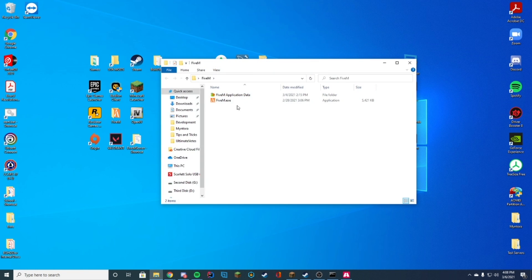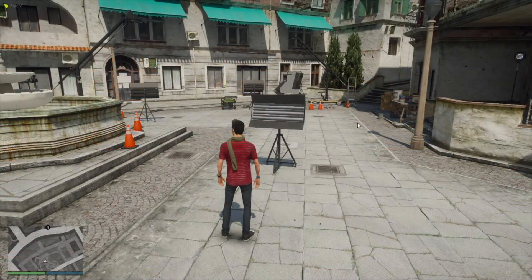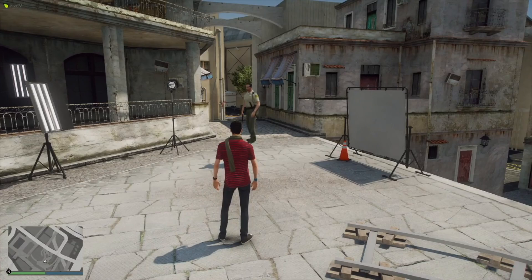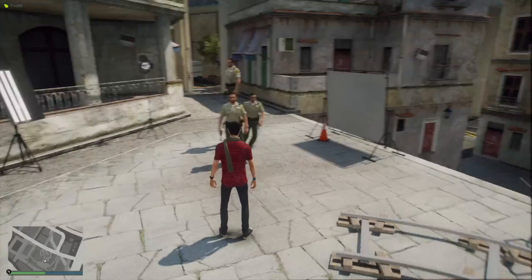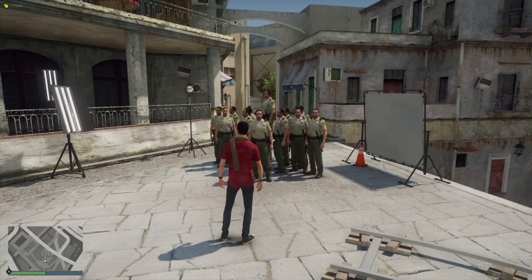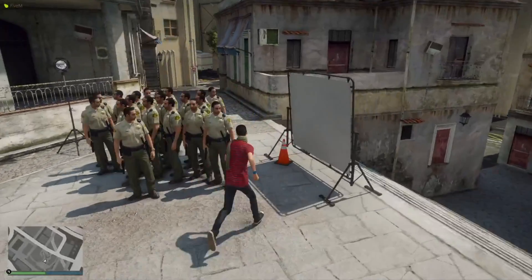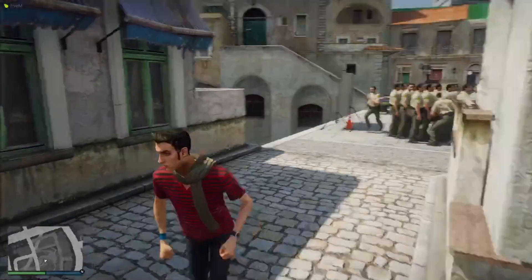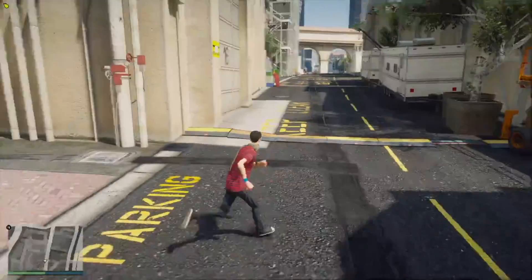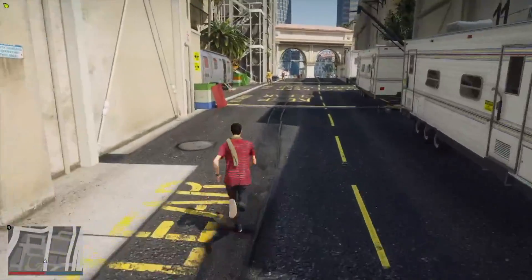We can hop in game to try it out. So we are in game here — what we did is press Caps Lock and you can see it spawns the NPC. You can spawn as many as you want because we added the unlimited option. Now I've got a bunch of bodyguards following me, and if I move they're just gonna follow me.